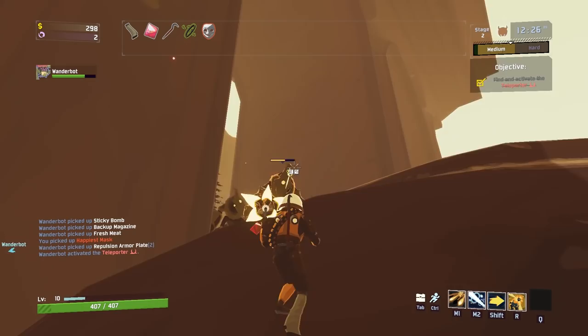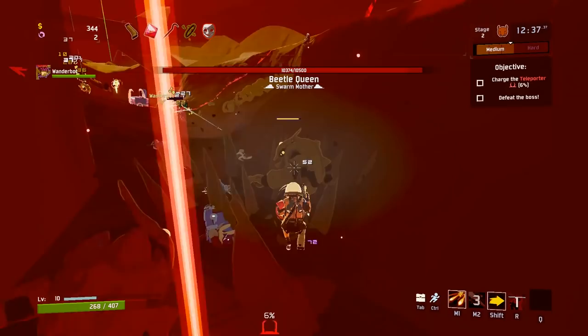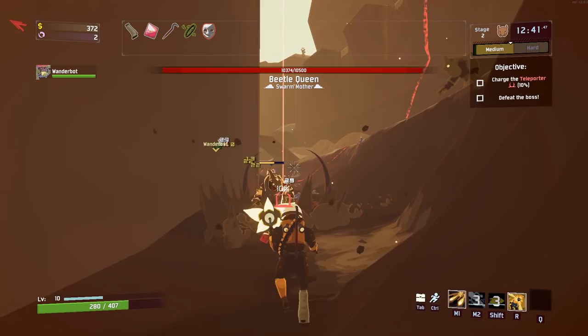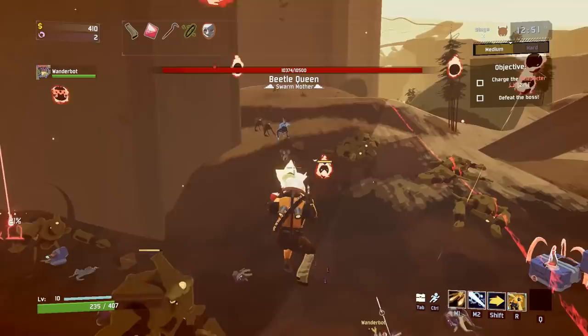I got a mask that sometimes makes ghosts when I kill enemies — Happiest Mask, that's good. Oh, Beetle Queen. Beetle Queen is probably the easiest boss? Don't say that yet — say it after we win. That's the number one rule, otherwise we're gonna lose a lot.